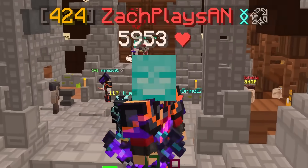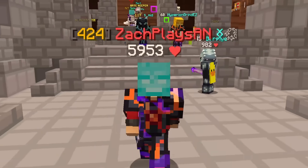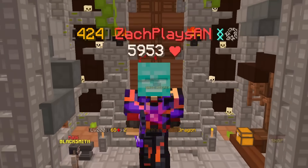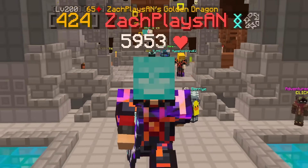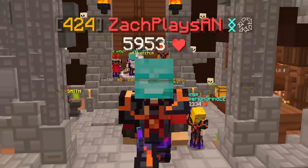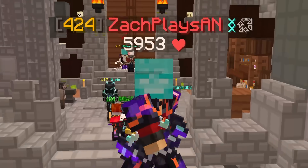Ladies and gentlemen, welcome back to another episode here on the Iron Man Profile. Today we're finally heading back into some M7 runs. We haven't done M7 since I was level 390 - it's been a good while. But we have a lot of dungeons ahead of us. It's Mayor Paul, we finally got prepared, we got some coins in the bank, and it's time to use them on some chests and hopefully some good drops.